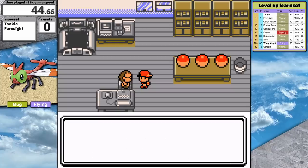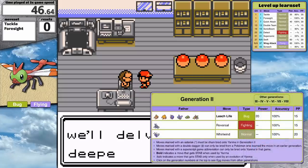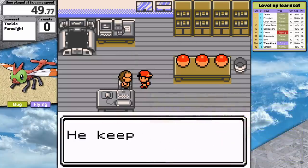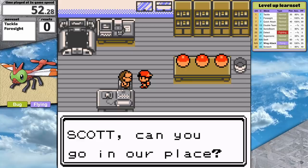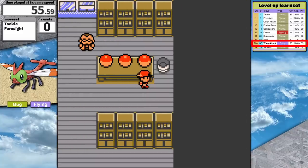Yanma does get Leech Life as an egg move, but that really doesn't repair the situation very much. Game Freak clearly realized how bad things were in Gold and Silver, so in Crystal Version they gave Yanma Wing Attack, which it accesses through level up.